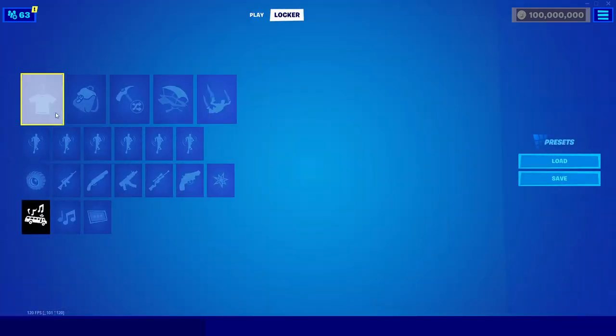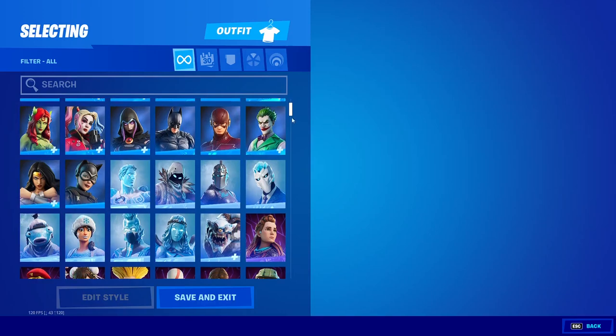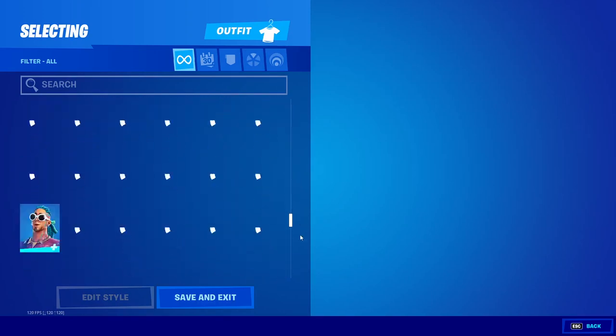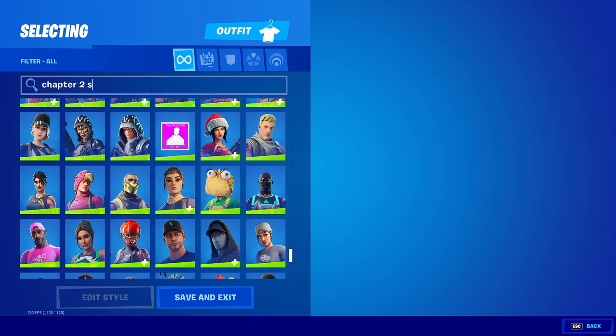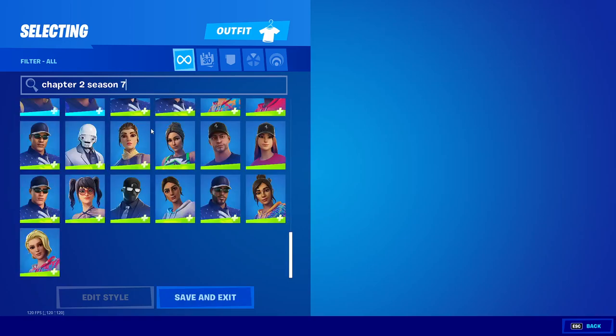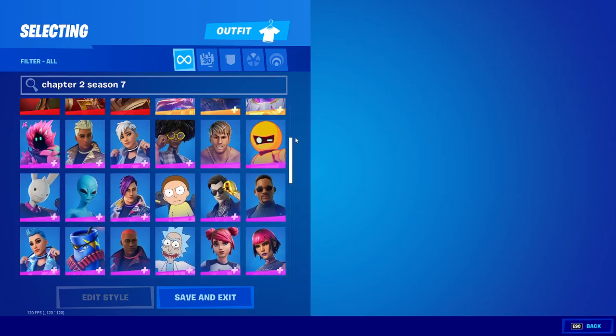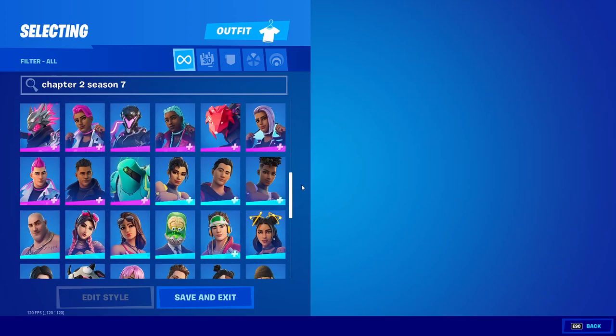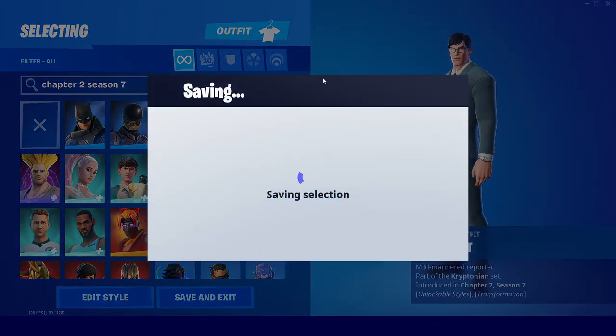Head over to your locker and you'll have all of the skins in the entire game. You can equip any of them — you have all skins up to Chapter 2 Season 7, the current season. You can equip any skin you want, like the Superman skin.